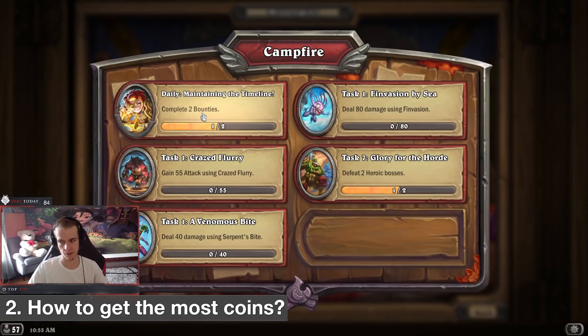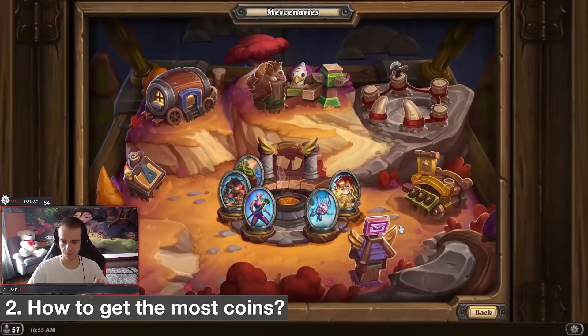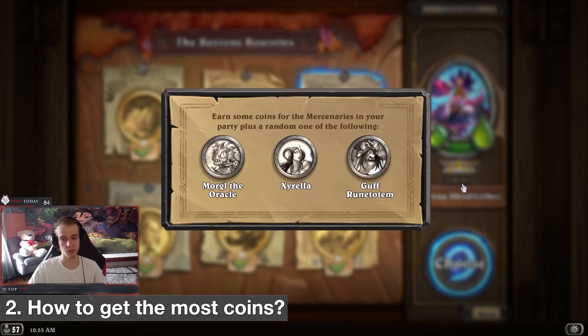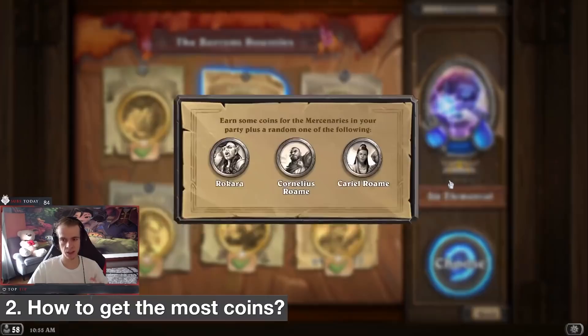Also, if you just started, you might still have the story mode going. Follow the story mode — it gives you a lot of rewards along the way. Second way is doing PvE. PvE also gives good rewards. Every time you beat a boss it gives you coins, and already from the start defeating one boss gives you around three drops of 10 to 15 coins each, so close to 50 coins per boss.